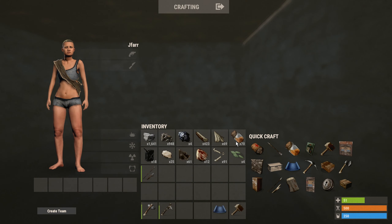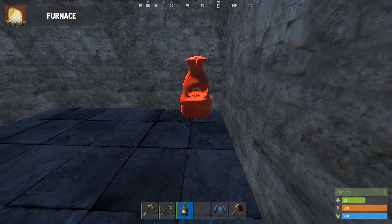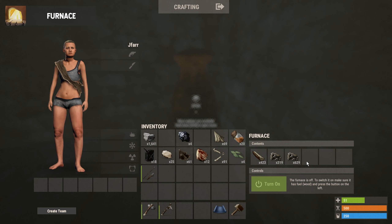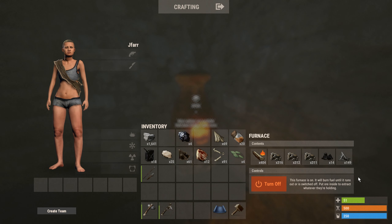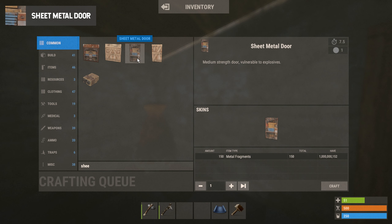What you're going to want to do is build a furnace so you can cook some metal to build that sheet metal door. A furnace will cost 200 stones, 100 wood, and 50 low grade fuel. Once you have the furnace, place some wood and metal ore into it to start cooking metal fragments. Wait until you have 150 metal fragments and build yourself the sheet metal door.